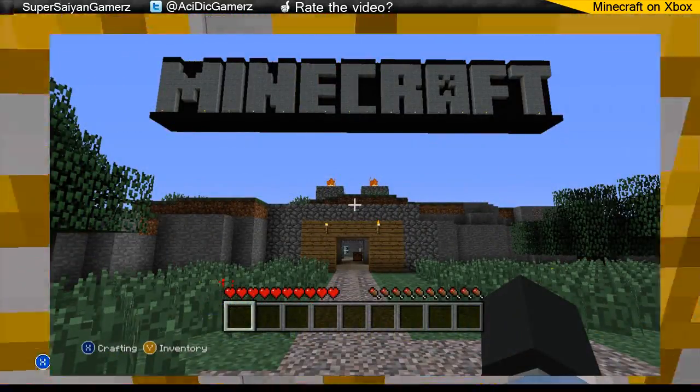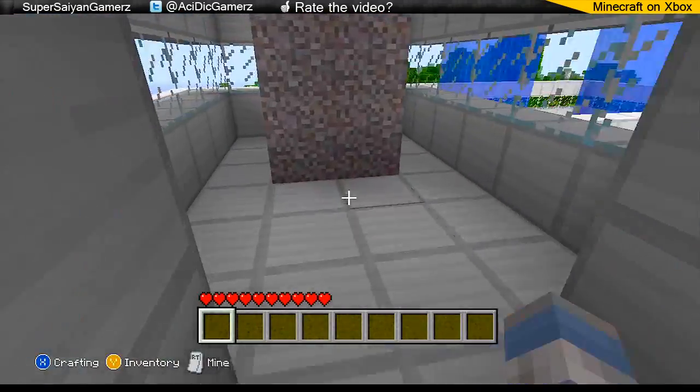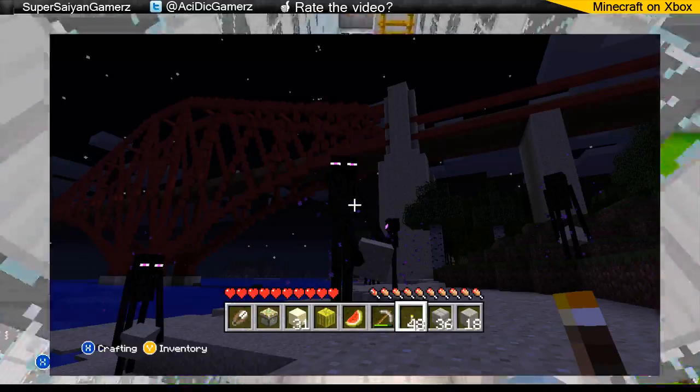But today, a little earlier, they released three new screenshots and basically they were all shown on the screen. The first one is showing off the Enderman, as well as the Melon and the Melon Slice, as well as the Hunger Bar.